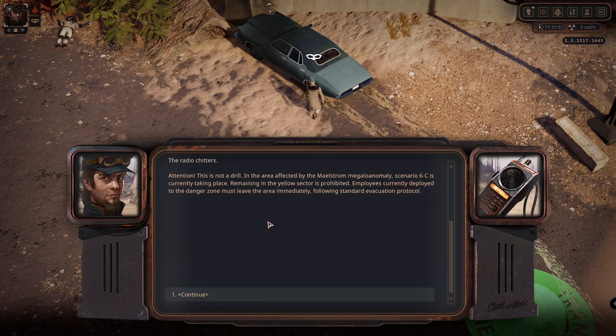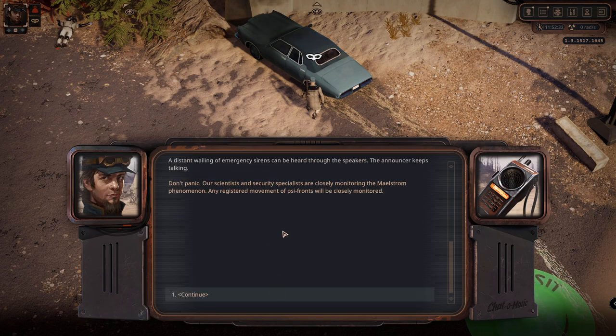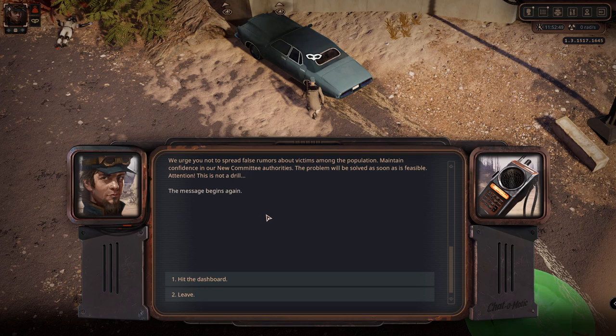The radio chitters: 'Attention - this is not a drill. In the area affected by the maelstrom megaloanomaly, scenario 6C is currently taking place. Remaining in the yellow sector is prohibited. Employees currently deployed to the danger zone must leave the area immediately following standard evacuation protocol.' All new committee citizens are encouraged to seek asylum - the city is far enough from the yellow sector to be considered safe under current conditions. 'Don't panic - our scientists and security specialists are closely monitoring the maelstrom phenomenon. We urge you not to spread false rumors. The problem will be solved as soon as is feasible.'